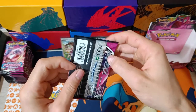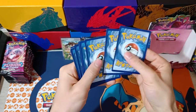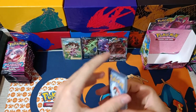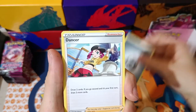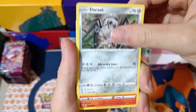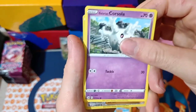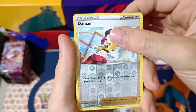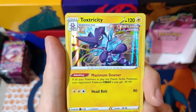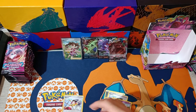Last pack from the right side of our booster box. Metal Energy, Dancer, Pangoro, Graplocked, Durant, Pansear, Minen, Bell Boy, Galarian Corsola. Reverse Dancer. And Toxtricity Holographic! That's three holographics so far from our booster box. Continuing with the left side.